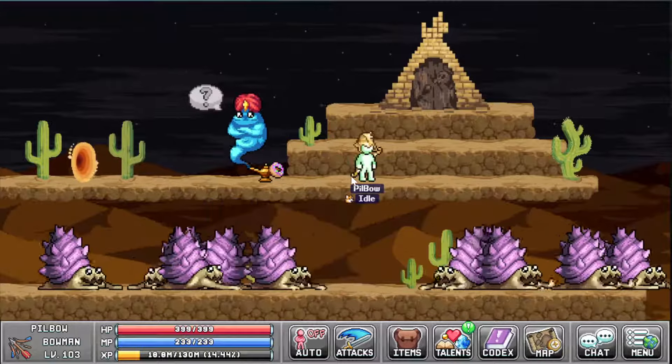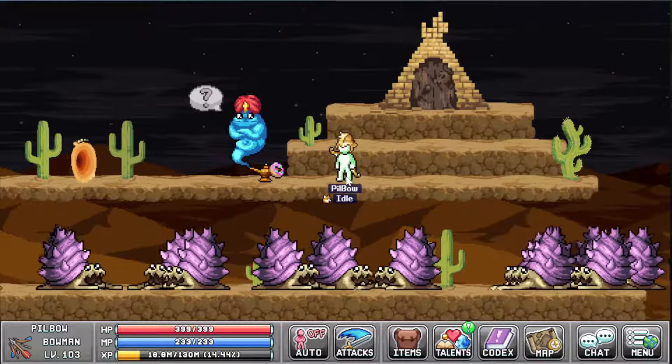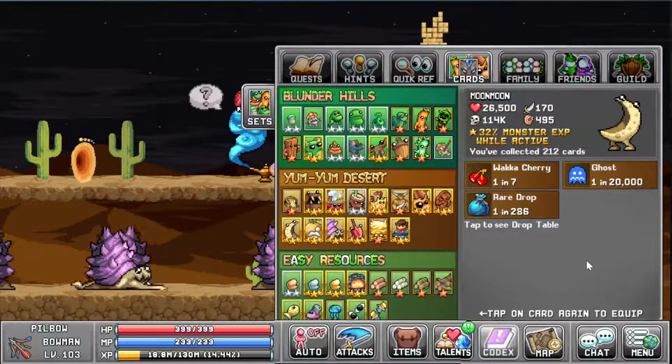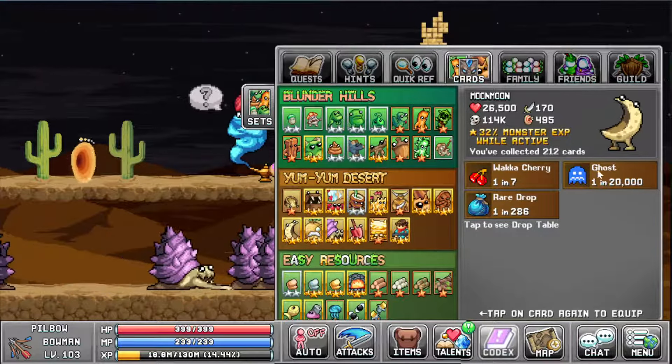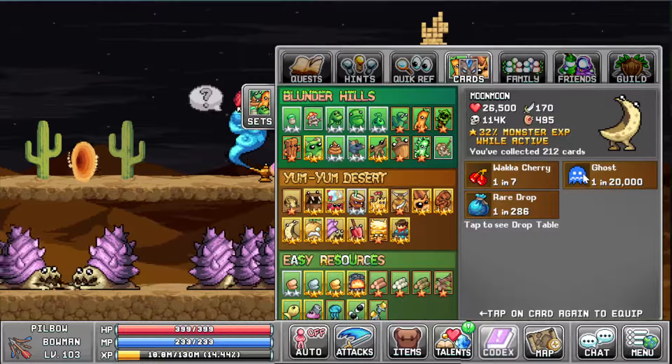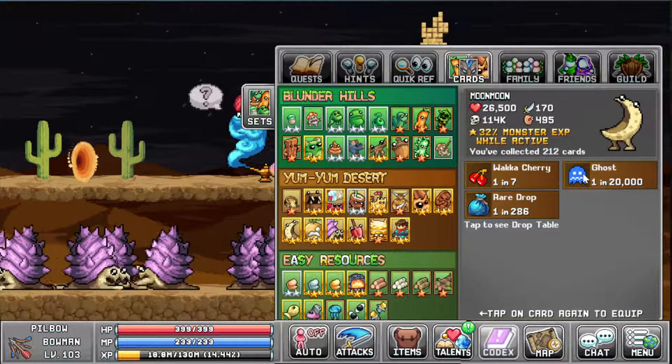The second quest requires you to kill 10,000 moon men. Moon is on the up-up-down-down map — these guys here. Now that's not the hard part. The hard part is getting a ghost. Once you really want a ghost, suddenly it's a lot harder to get one.